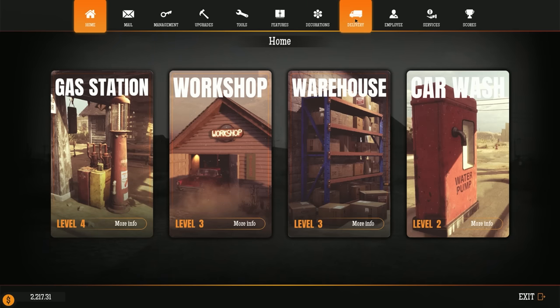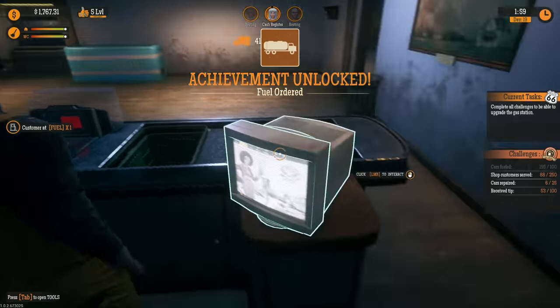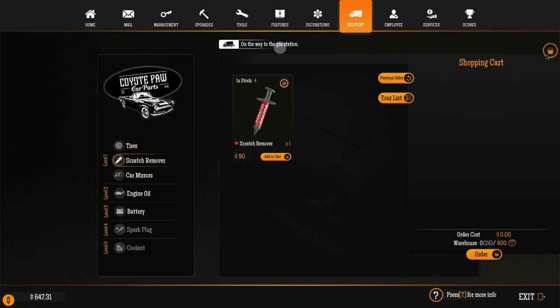Let's check our fuel supply — 157, so let's order 200 gallons of fuel. We have zero tires in stock, four scratch removers, three — we're looking really bad on all this stuff. Let's get some car batteries — 10 of those for 500. Mirrors are a good price so let's get 10 of those as well. Scratch remover prices are bad so let's just order what we need for now.